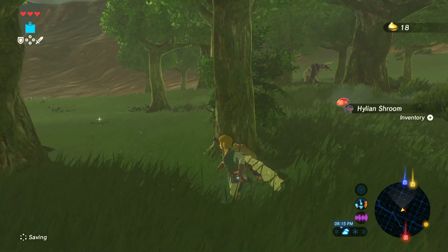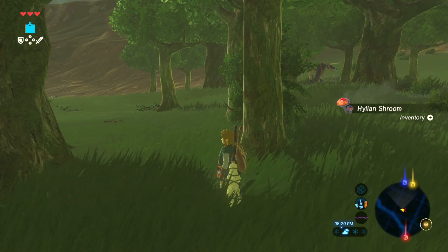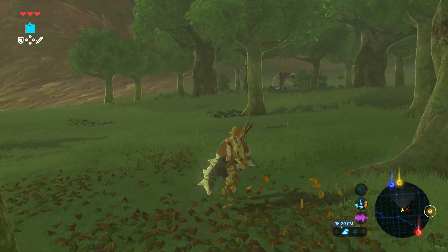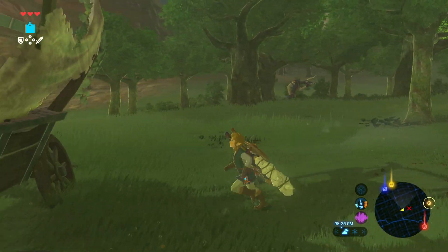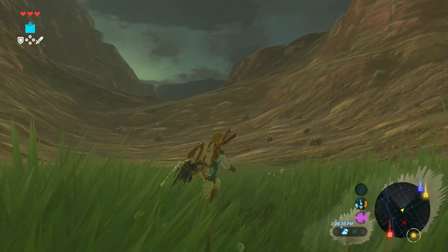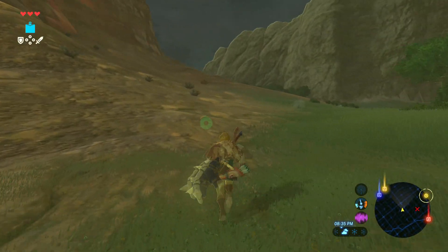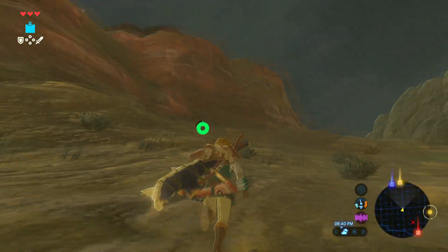Oh yeah, there is a cork up there — I knew it! I knew there was a cork up there, like something in this random place. How did he give me the thing? Whatever. My markers are around here, so I should check on my map.